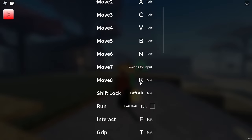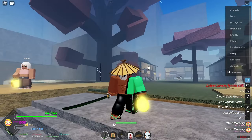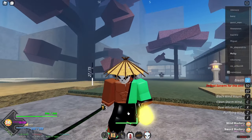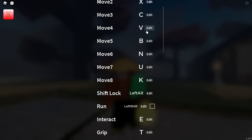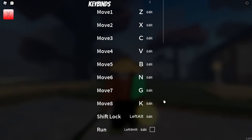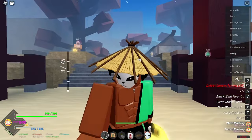I'm going to change it to U right now. As you can see, pressing U works easily. I'm mostly used to G, and I'm pretty sure everyone who's played Demon Slayer games is used to G. And that's basically how you change your keybind.